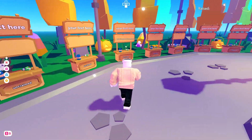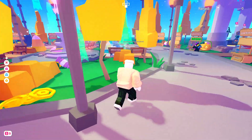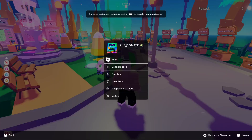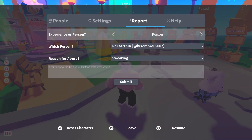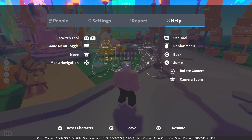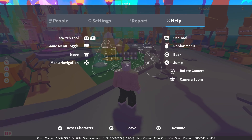First of all, load up your game — in my case I'm in the Please Donate game. Then press the Options button, go to the menu, and use R1 or L1 to navigate to Help. There you should see the controls.